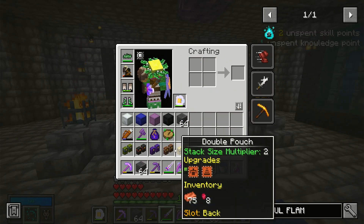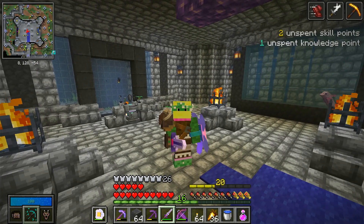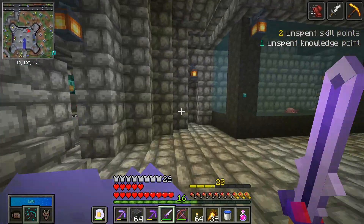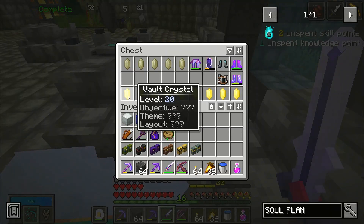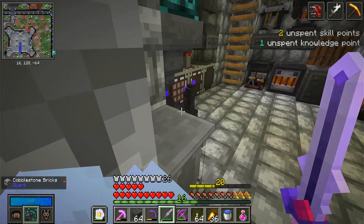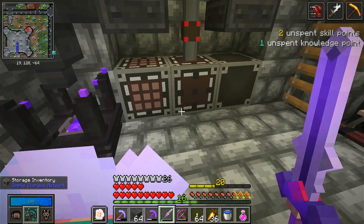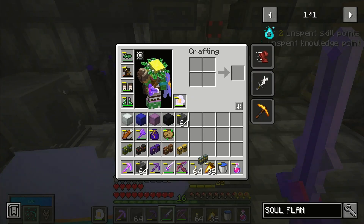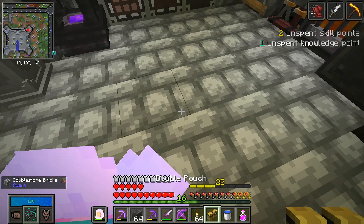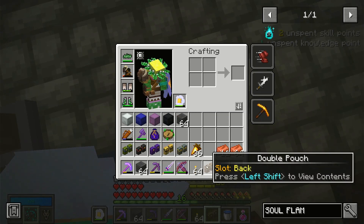We do have some cleaning up to do beforehand. Let me show you what we were able to do in between. We went ahead and crafted up a bunch of vault crystals for ourselves, and now is when we are going to need to make these soul flames. Let's go through and get everything out that's not supposed to be in there.